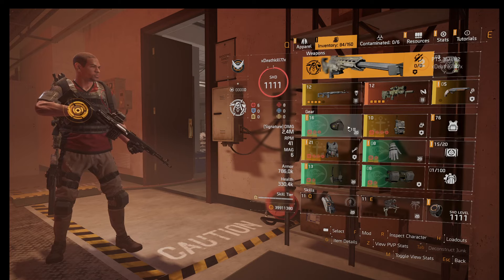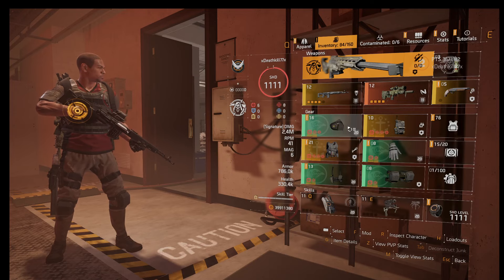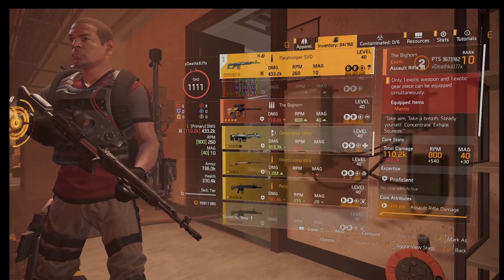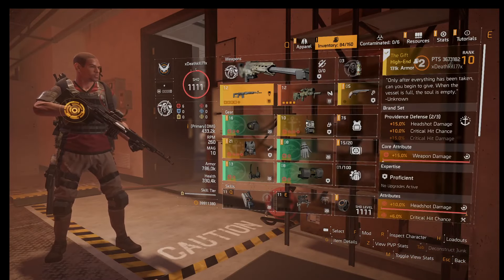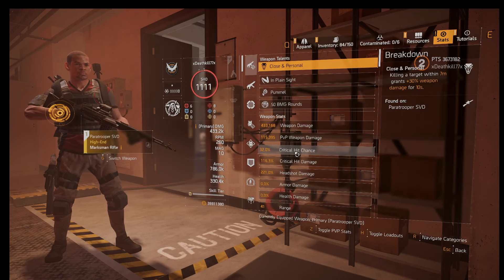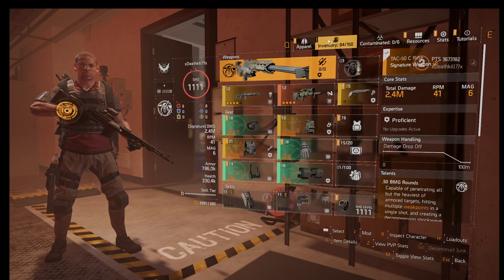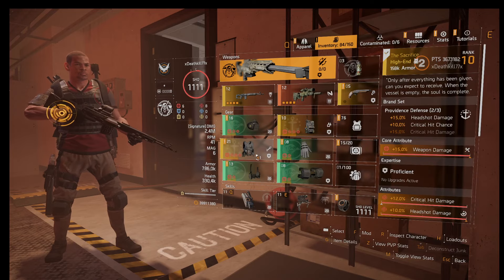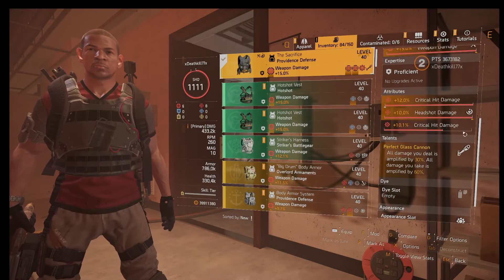If you run it with the Dread Addict or any exotic sniper for this build, you would use the two-piece Providence for the extra crit chance. Currently I have 32% crit chance — this build is not perfect since it's the PTS. With your mods you will compensate with crit chance instead. I did the best I could and got some decent pieces here.